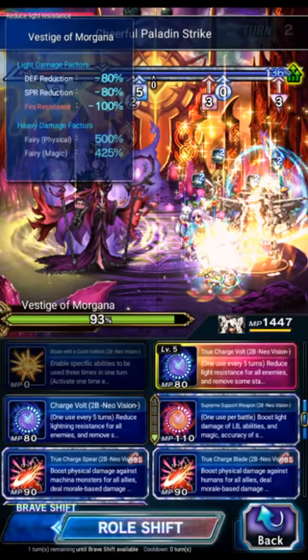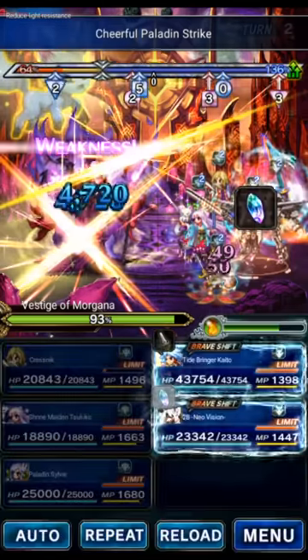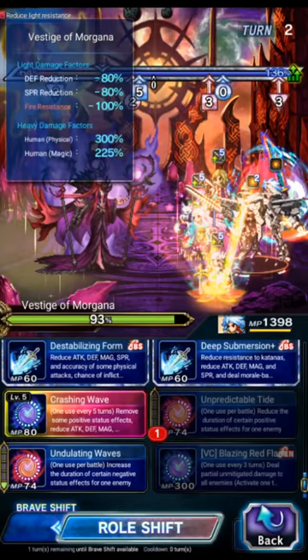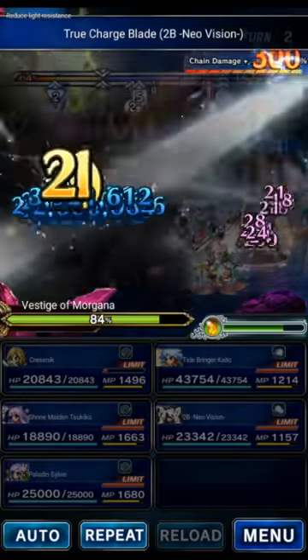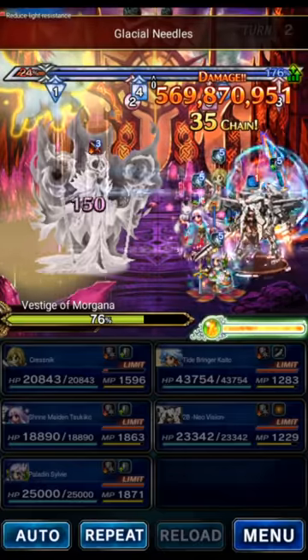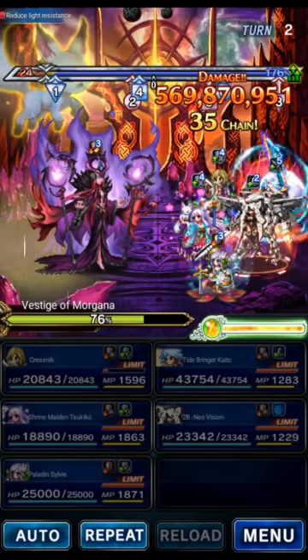2B does Supreme - don't worry about True Charge, the imperil will be dispelled anyway. We're already imbued from Tsukiko so we do just Supreme for the 150 Amplify and double Human Killer, then chain that with Kaito. Because we used an LB, the boss has an undispellable 100% defense buff, but Kaito can remove it. We use Kaito's Unpredictable Tide to get rid of the boss's buff, then bolt in to match 2B with Deep Submersion and Bladestorm. Just make sure you don't push the boss below 70%. The boss only reapplies those buffs from using an LB every fifth turn, but Kaito got rid of them for us.